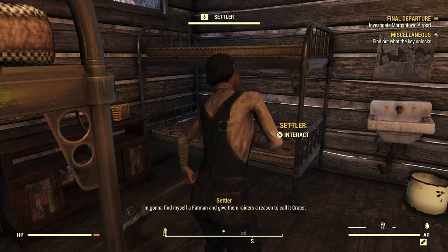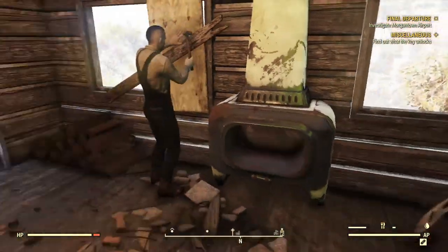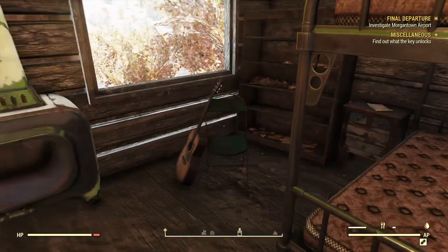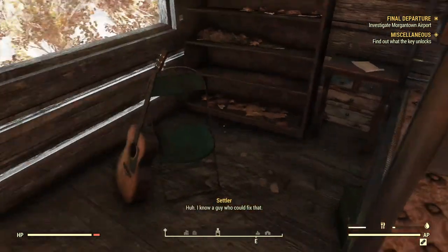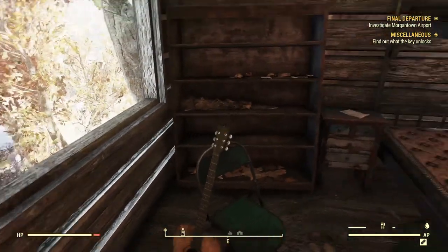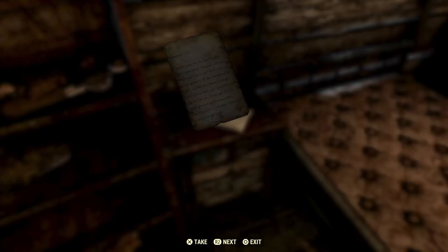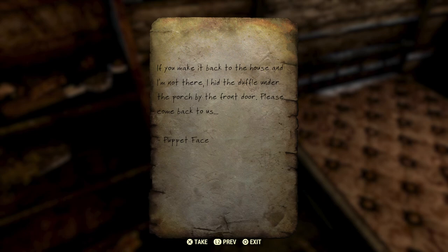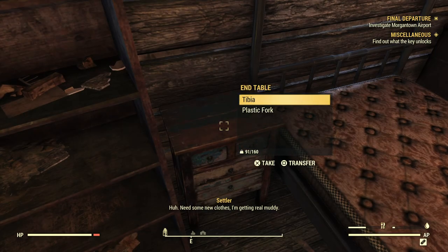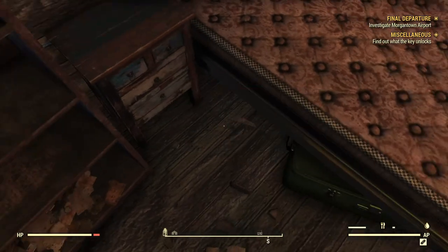I'm gonna find myself a fat man and give them raiders a reason to call it Crater. Generally one of these two settlers will give you some kind of quest or bonus. On my first part 6 walkthrough, this settler offered me some Radex. There are some good beds to sleep in and an acoustic guitar to tune up at. Let's read this note real quick — talking about a farmhouse to the north. I hid the duffel underneath the porch by the front door. So, a little lead on some possible treasure: farmhouse to the north with a duffel bag.